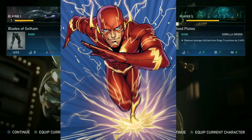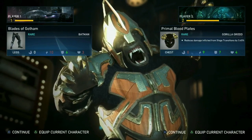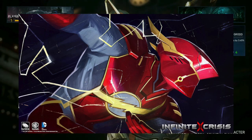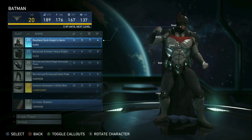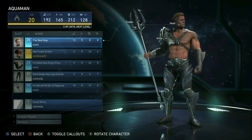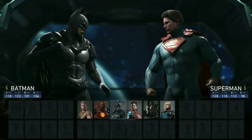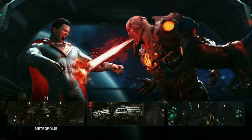Next is the New 52 costume because everyone is going to get a New 52 costume, and the New 52 Flash looks nice, sleek, and very cool. After that is the Infinite Crisis Hyper Sonic costume — I had no clue this even existed, but as you can see it has armor, it looks amazing, and it fits perfectly with the style they're aiming for with the gear system in Injustice 2.